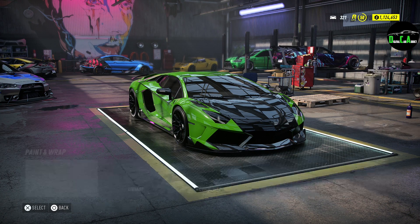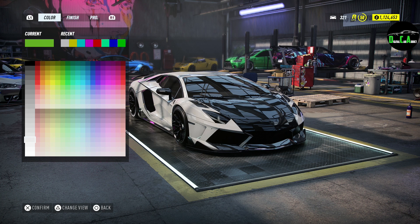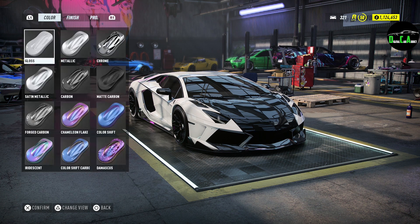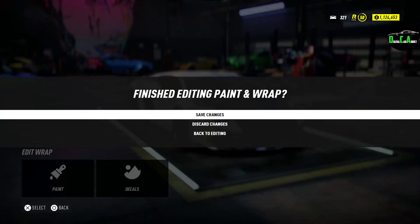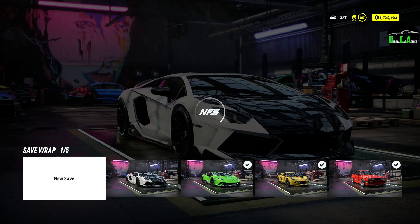Let's do paint. We'll edit the wrap. I'm going to paint this white — I was thinking this through, definitely the white. Then we're going to go to finish and make it satin. So satin white with all the carbon — I think it looks pretty slick. Save that.